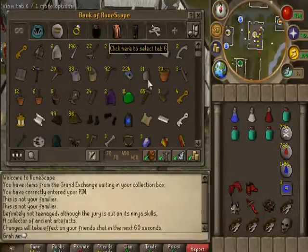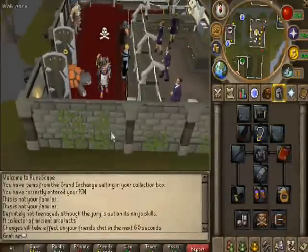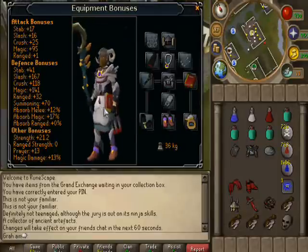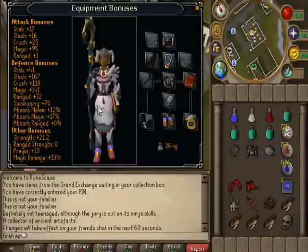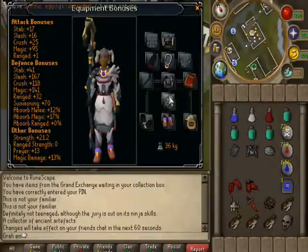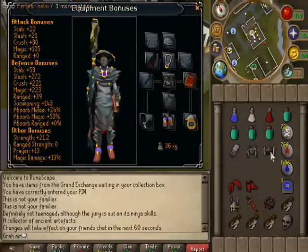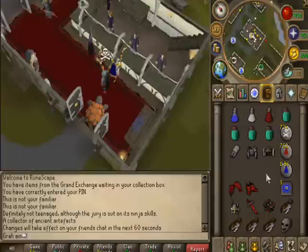I'll show you a couple more setups. This is the Grifolic and Farseer helm — this is probably the most welfare gear you'd use with the Polypore staff. It still has a really good magic bonus, it's not horrible. You can go there and get the job done fast and effectively. I mainly recommend using magic against these bots because they always use melee armor — they do not normally use dragonhide armor. I recommend Grifolic; no robes or anything like that because you need the defence bonuses.